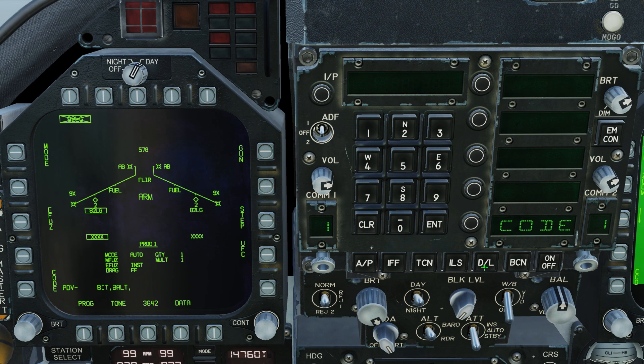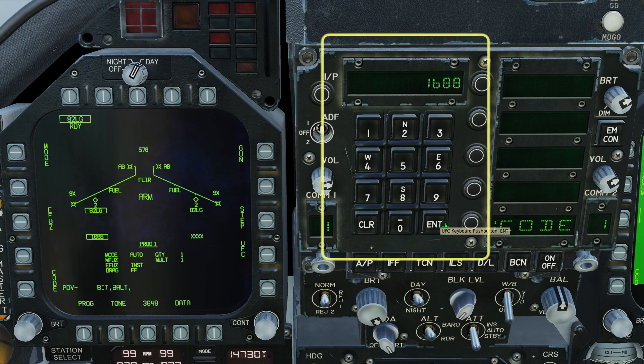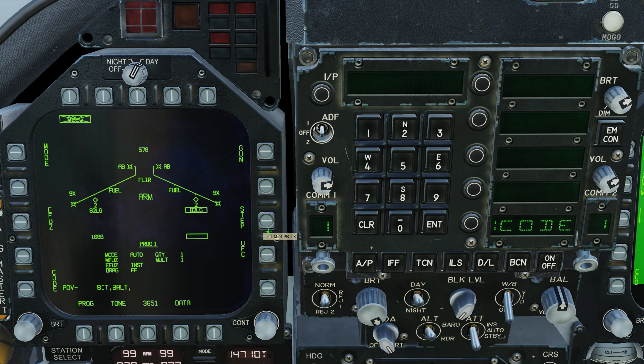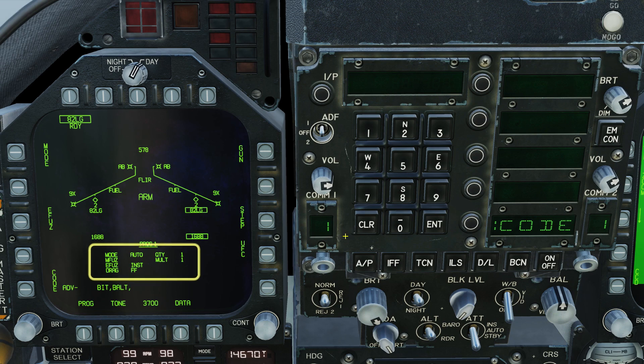Next we'll set our laser code. Bug the code button on the UFC — 1688 — then press Enter. Step to any other pylons and repeat. Note that the code remains bugged from before, and the mode and fusing settings are global, so no need to change those.